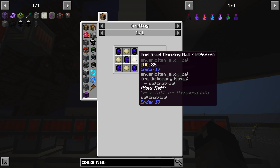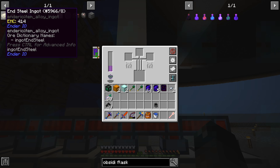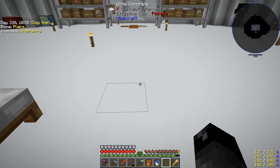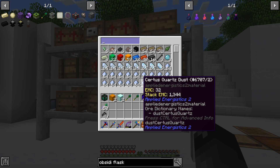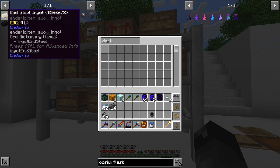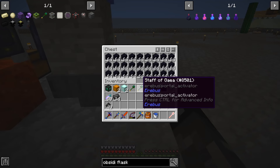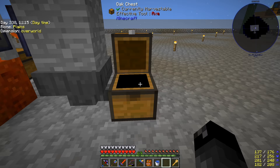The end steel recipe costs 20,000 RF per item. When the internal buffer is full we can do this recipe — I think we need to run it about three times, meaning 15 end steel ingots. The recipe needs obsidian, dark steel, and end stone. Dark steel we only have 14 and need 15, so I have to make a bit more. We don't have any end stone up here either so I'm going back to the End — we'll be right back.